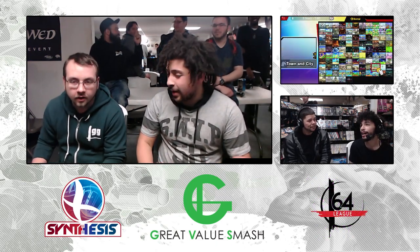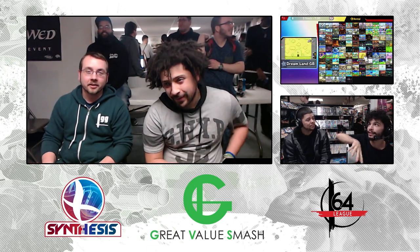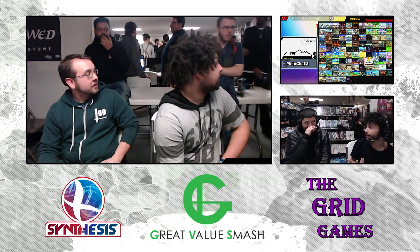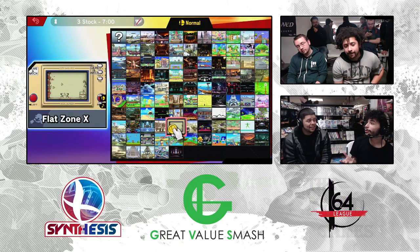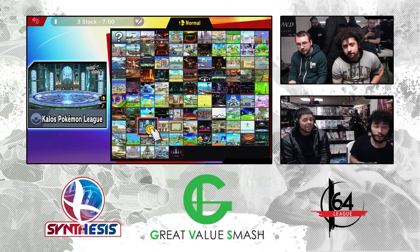That was a really good ledge situation. Sage knows that Fox in the last game could side-B through the top platform — Fox privilege at its finest. I don't know if he can in this game, but regardless Sage thinks he can. Light went for the side-B, and Sage was one step ahead to get that forward smash.